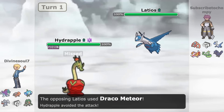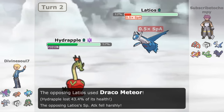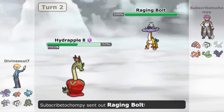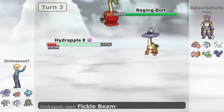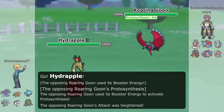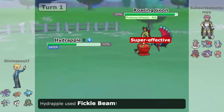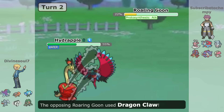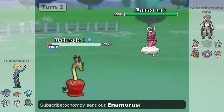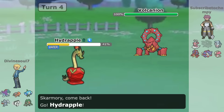Terastallization has been a huge boon for Hydrapple, allowing it to get rid of its 6 weaknesses in exchange for more potent defensive types like Poison, Water, Fairy, or Steel. Terra Water has been the most popular in my experience. Hydrapple seems to be slightly less reliant on Terastallizing compared to some Pokémon, but it's worked out well in situations where it has been used — especially on Assault Vest sets, which feel nearly impossible to take down. My main concern is it becoming predictable over time.